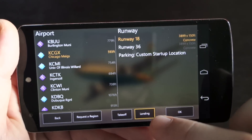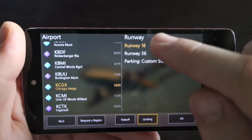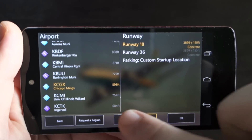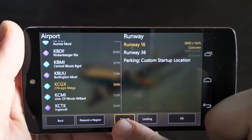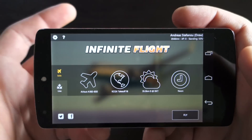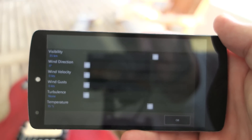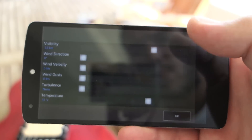You can also choose to land at whatever airport or runway you want, or you can choose to take off, in which case you have to do a whole flight because you have to land the plane as well. You can also choose the weather — visibility, wind direction, wind velocity and more.